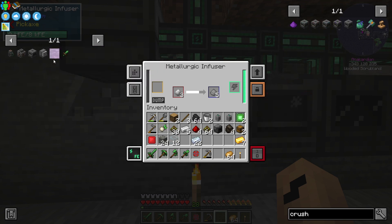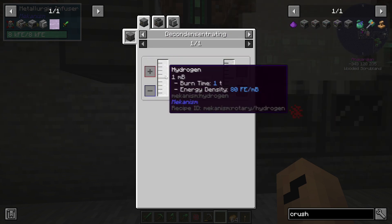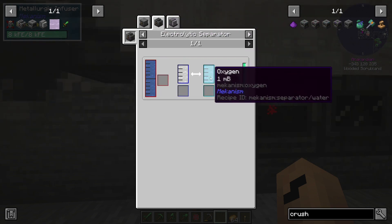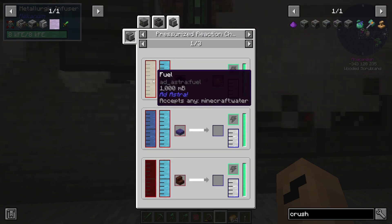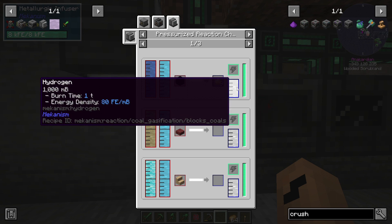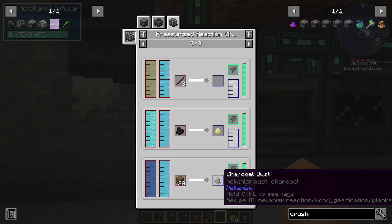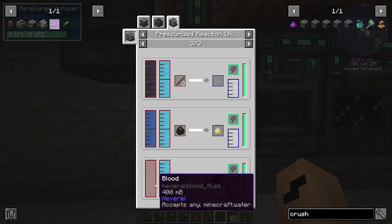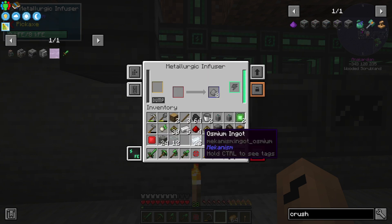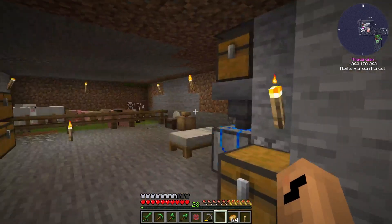Well that's a bit of a bummer. Let's just take a look — hydrogen. Can I make it any different ways? No. I can feed in water and get that, or if I have water and oxygen I can make sulfur and hydrogen, but that requires oxygen. All of these require oxygen. So that's not gonna happen. We are just going to finish up on this one then, and I will have to go on the hunt for more iron.